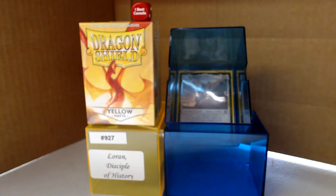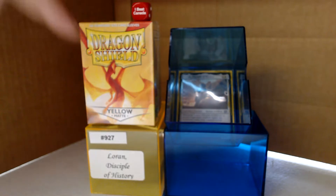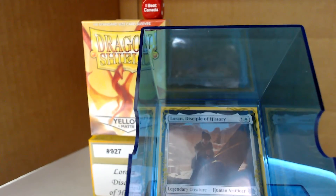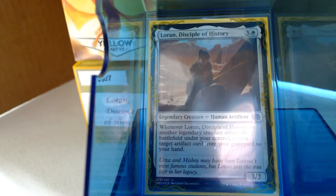Welcome back to Cure of the Common Game. Today, in deck number 927, we're going to talk about a Brother's War Uncommon, Loran, the Disciple of History. I want to remind you that this deck is brought to you by our wonderful patrons — there's a link right down below — and Dragon Shield, our sponsor. This particular deck is in Dragon Shield Yellow Matts, which you can find at your local game store.